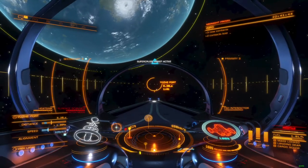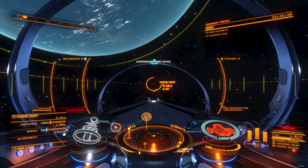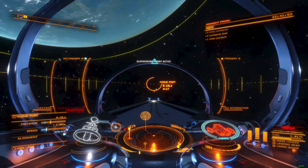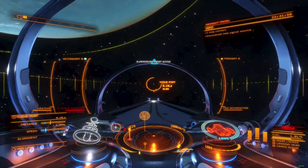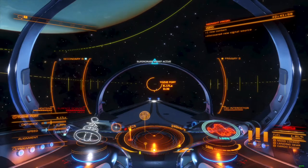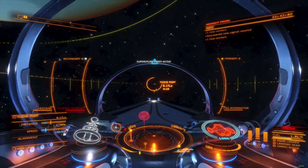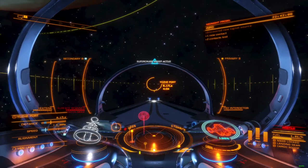Limpet controllers in Elite Dangerous are only available in odd-numbered module sizes. Multi-limpet controllers are even more restrictive than their regular counterparts, being available only in size 3 and size 7. This means that ships lacking these module sizes will be poorly suited to deploy these modules, as they will outright lack the required space, or be forced to undersize a larger optional internal.